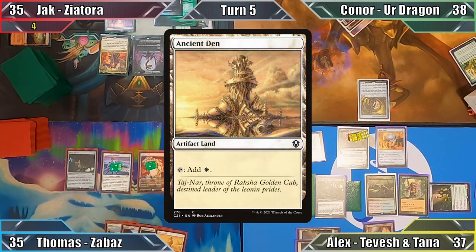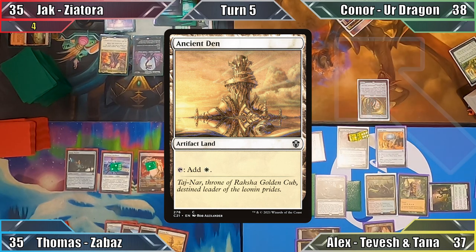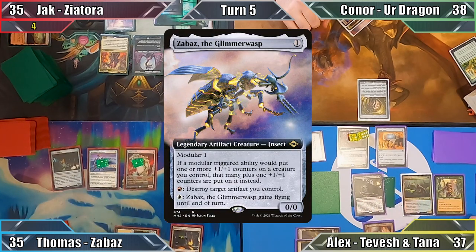Thomas plays Ancient Den, and Affinity Dog Mulan takes the opportunity to check on how the game is going — I always knew she'd be a Jund player. Thomas then recasts his commander and passes.